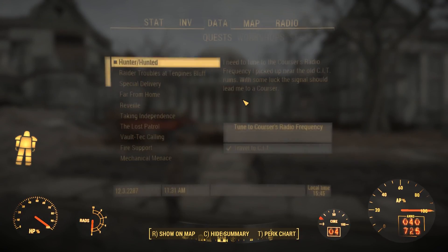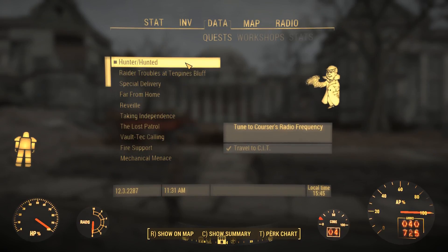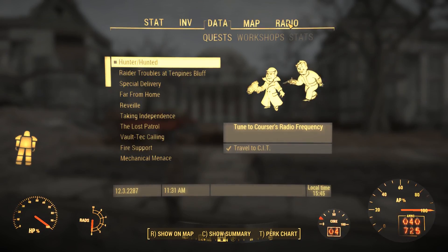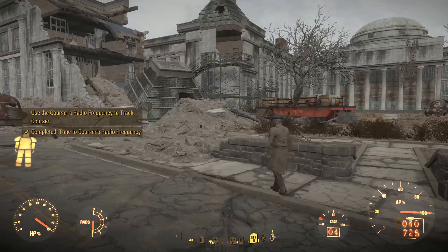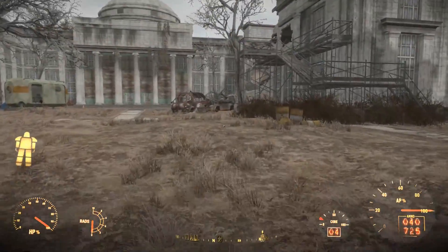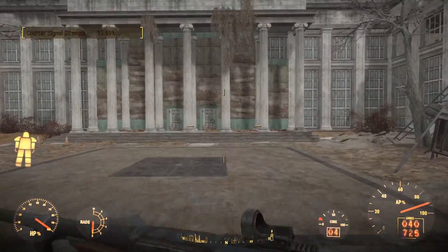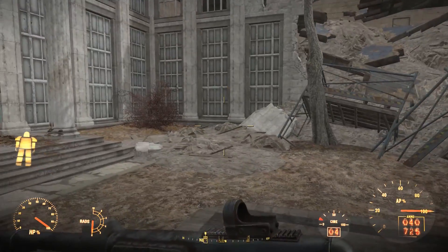Hey guys, welcome back to the Fallout 4 gameplay series. Today we are continuing the mission. I'm just outside the CIT ruins and we have to tune to the Corsair's radio. There's a signal — and this is CIT ruins, we have to find the Corsair.